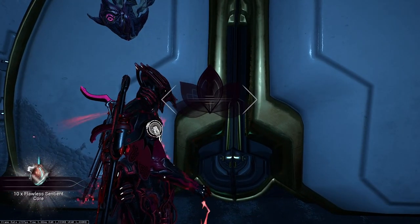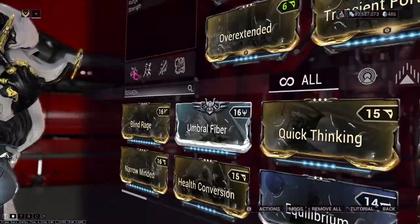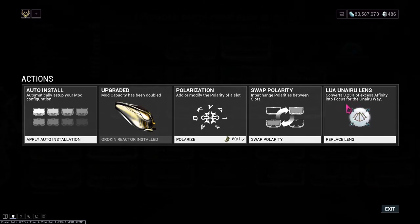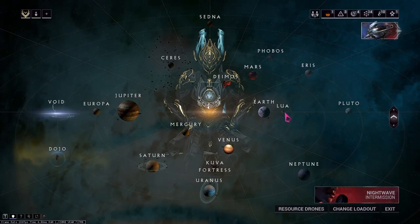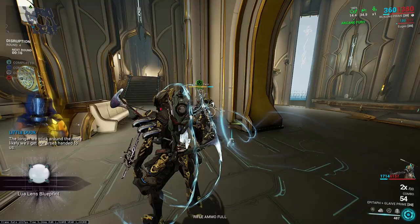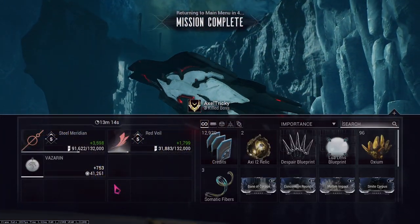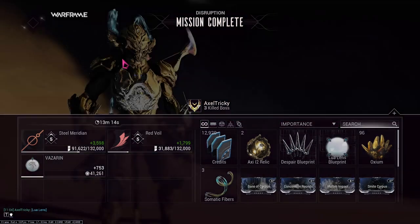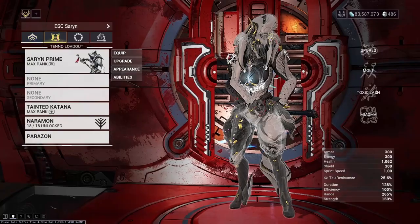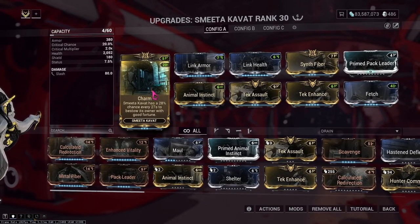Now, if you want to earn more focus when doing the first two methods, there are a couple things that you can do. Firstly, install a Lua lens on your Warframe or weapon. Lua lenses convert 160% more affinity into focus compared to a regular lens, and you can get a Lua lens blueprint from Rotation C rewards at Apollo on Lua. Lastly, affinity boosters. Due to focus being created by excess affinity, if you double the amount of affinity you create, you double the focus you receive. You can also equip a Smeeta Kavat with the mod Charm equipped, which will give you a chance to receive a buff that doubles your affinity for 2 minutes.